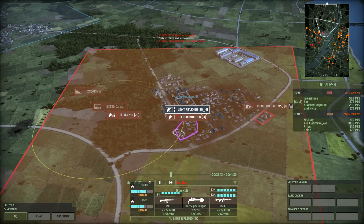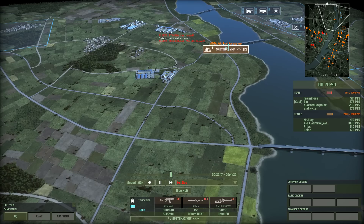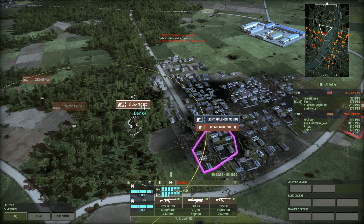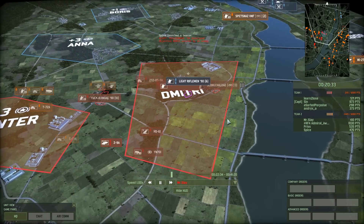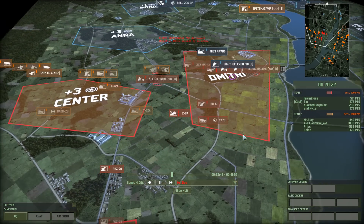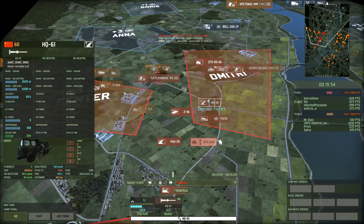Unfortunately that Yukionde squad got taken out. The Spetsnaz is still alive over there. Legions — and this is the end of those riflemen. There's no way they're going to survive this. These guys are just so good at taking down other infantry that they barely have a chance at all. Meanwhile, he also brought in a HQ-61 to deal with the planes, and possibly the helicopters if they dare get in range.